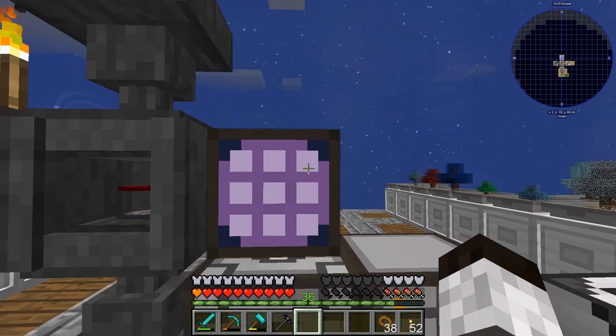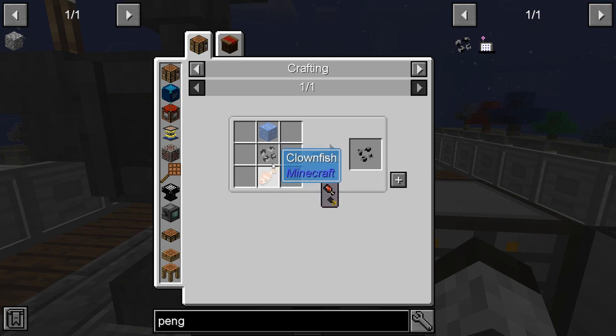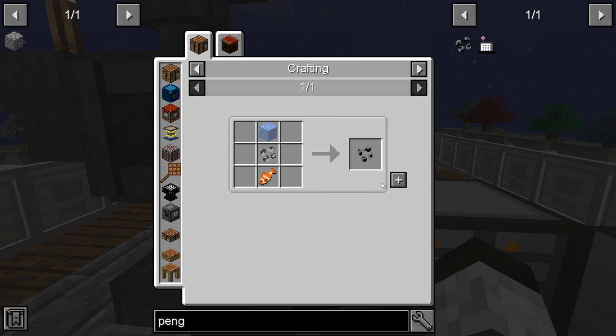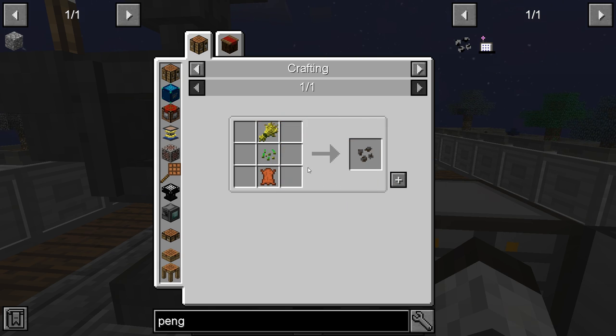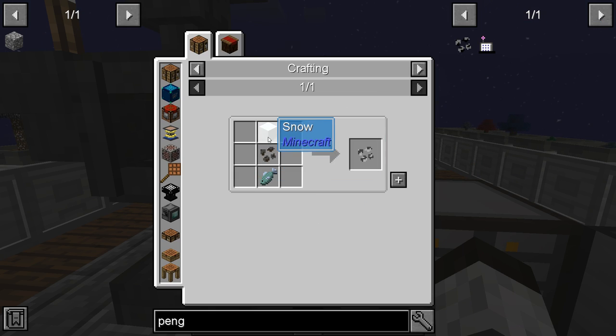Penguin seed — that one might be a little tricky. It needs clownfish, ice, and a polar bear seed. The polar bear seed uses a cow seed, so let's make a cow seed first.